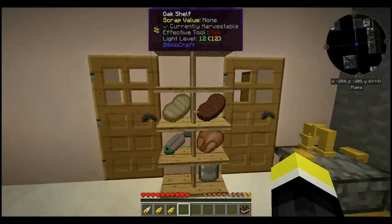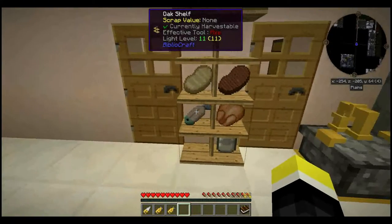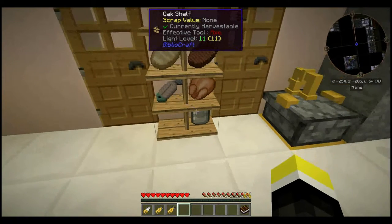When you cook meat in a furnace with a steam heater, you get steamed versions of the regular meats. They give an extra point of food and an extra half a point of saturation. Also, it has absolutely no carbs.